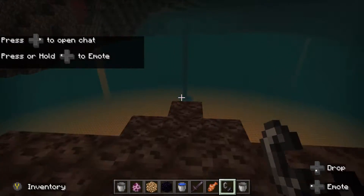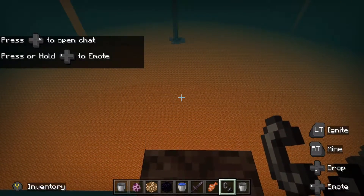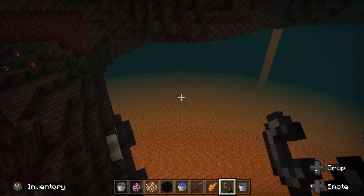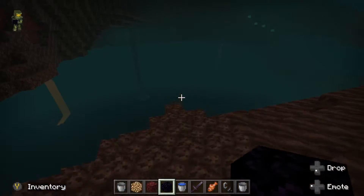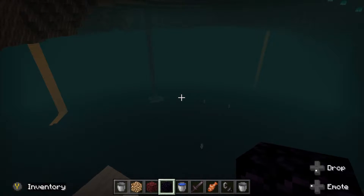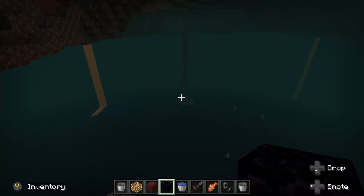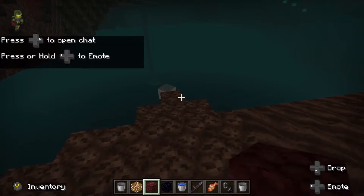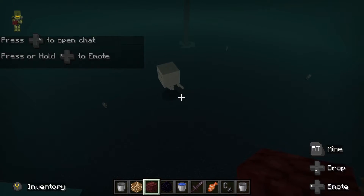I honestly didn't know what to title this video — do I title it 'I replaced all the lava with obsidian,' or 'I totally exiled lava from the Nether'? In this video I basically replaced all the lava blocks with obsidian, kind of acting as if I was able to use water properly in the Nether.